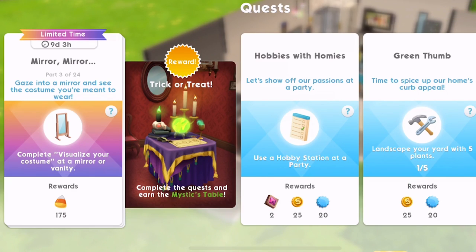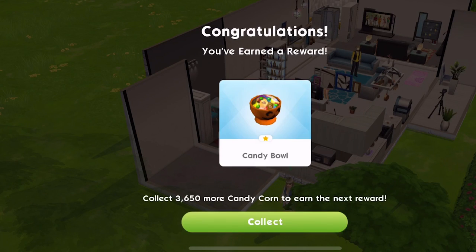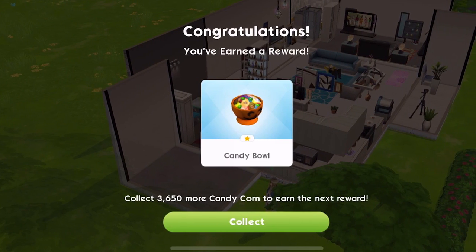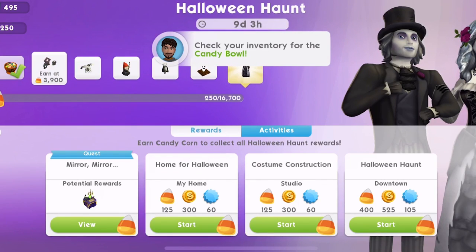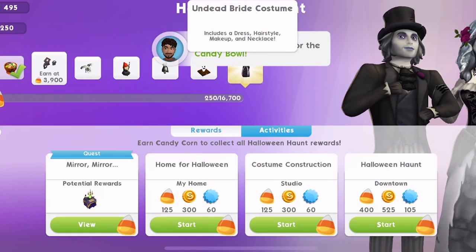Part three: 'Gaze into a mirror and see the costume you're meant to wear. Visualise your costume at a mirror or a vanity.' Congratulations, we've earned a reward — the candy bowl! Collect 3,650 more candy corn to earn the next reward. The bar running along the top shows we've got enough to get the first one. We just have to keep working towards the bride.